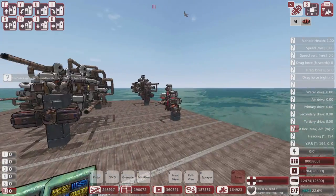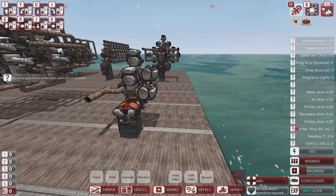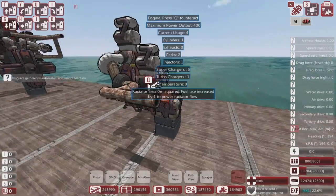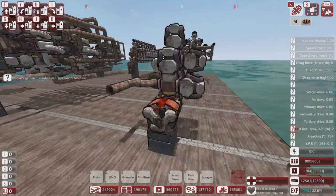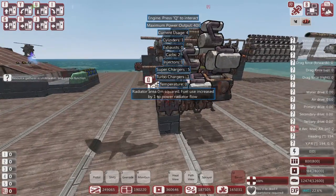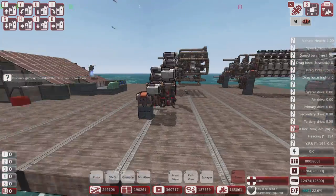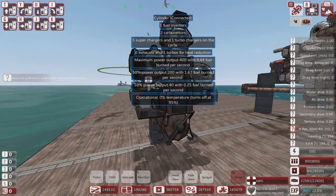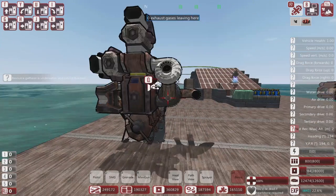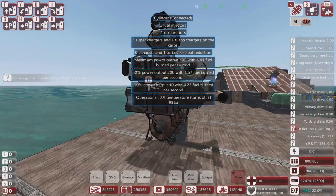We'll start off with this basic engine here as our starting point. This is based upon something extendable - it's a single cylinder. If you've read the previous episode, you know that the power of the engine is based upon the power from a single cylinder and then duplicating that on multiple cylinders. Every cylinder is cumulative to the total from the engine.